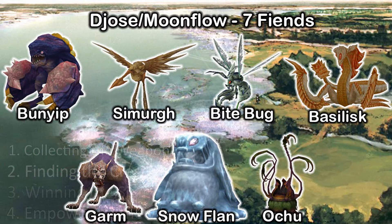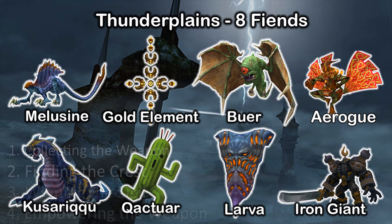After Mushroom Rock Road is a combination of Djose and Moonflow for a total of seven fiends, most of which can be found in Djose. However, the Ochu can only be found on the first half of the Moonflow before you take the ferry. Next comes the Thunder Plains — everything spawns in the same area here, with the exception of the Iron Giant, who only spawns on the half of the plains closest to Macalania.